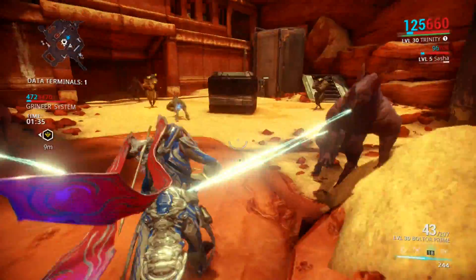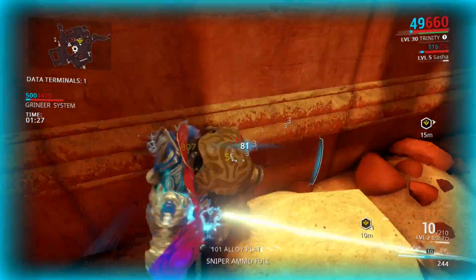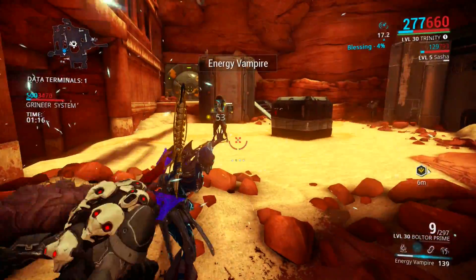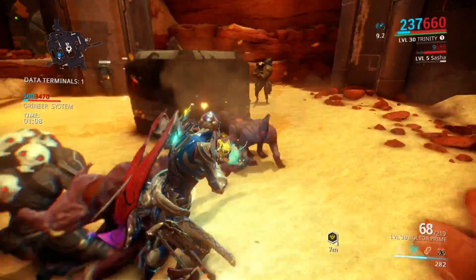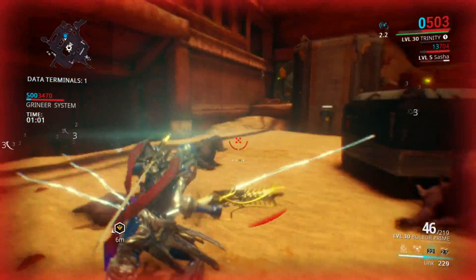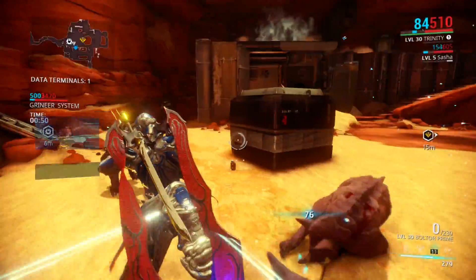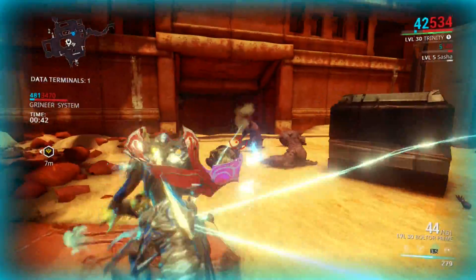The only real concerns are bomb carriers or hellions — these guys are so annoying. A hellion just stole my Boltor Prime, you jerk! His problem is now solved. Always keep Link active; now this doesn't make you completely invincible, but it helps greatly. That's why you always have to have your ultimate at the ready. Blessing is a great ability — it will actually completely heal your entire team if they're within range.